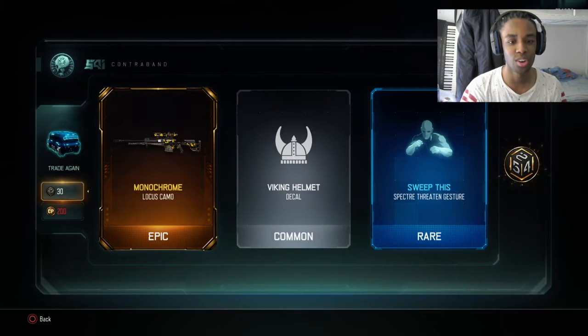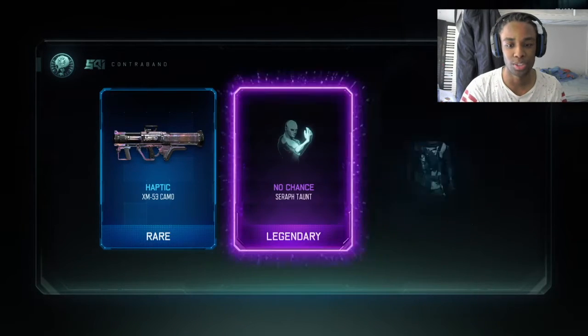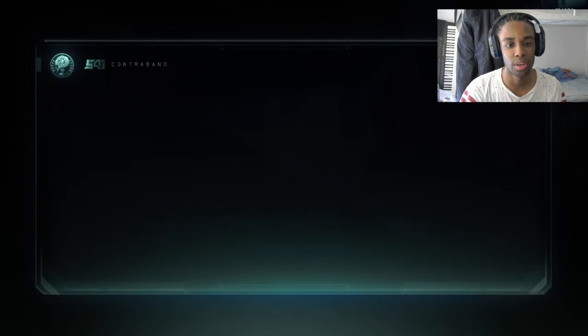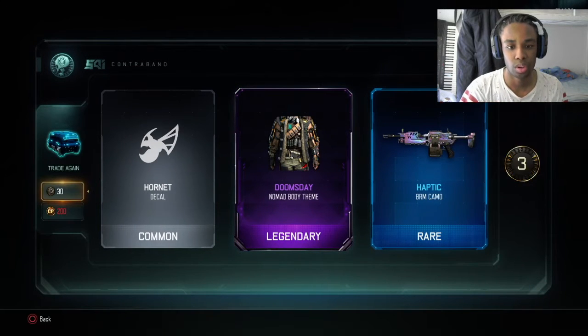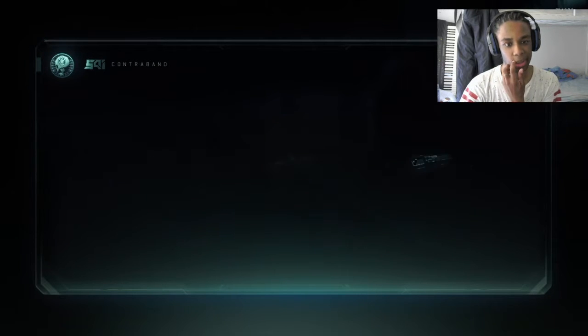I actually got a weapon — that's like my first weapon and it's the brand new shotgun! I thought if I was gonna get a weapon it was gonna be the pistol, but no, we managed to do it. Got the new camo on that one as well. Doomsday for Nomads — that looks alright.